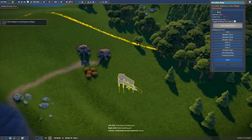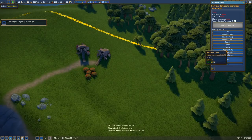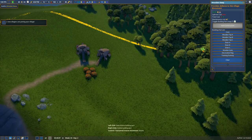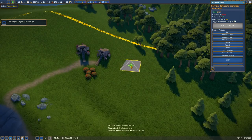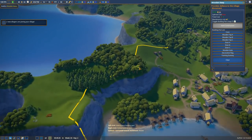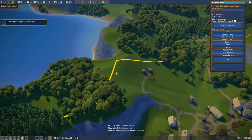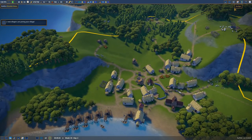Oh my god, there's so much good decorative stuff — flags, training dummies, gates. Getting a little bit excited. Let's build up here — I want the keep up on this hill, but we've got to save up a few bucks first.